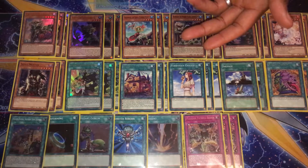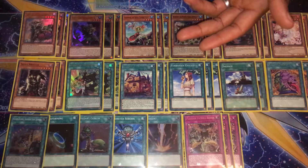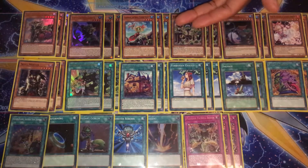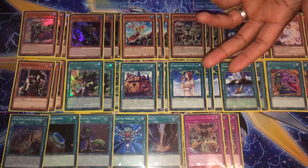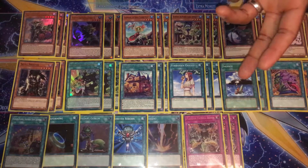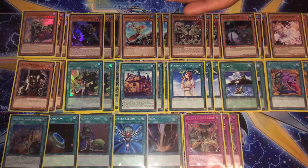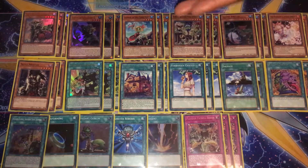Round two I got a bye. Round three I drew in time against Shaddoll. Game one I got Dragite out and just dwindled him out of resources. Game two he went first and set up Winda — I just couldn't play through it. Every time I outed it he recovered with Shaddoll Schism, kept sending my cards to the graveyard. We ran out of time; it was a very grindy game. I probably could have conceded and gone first but I let it play out to test my setup.